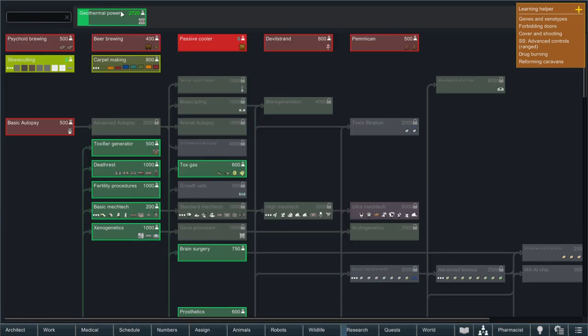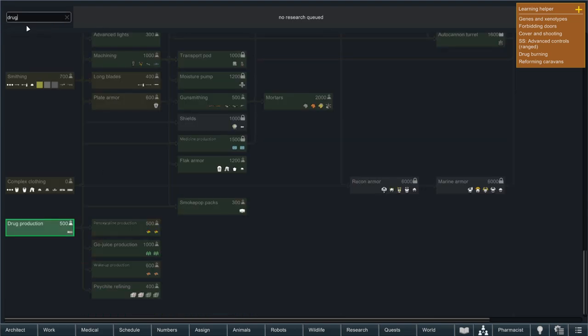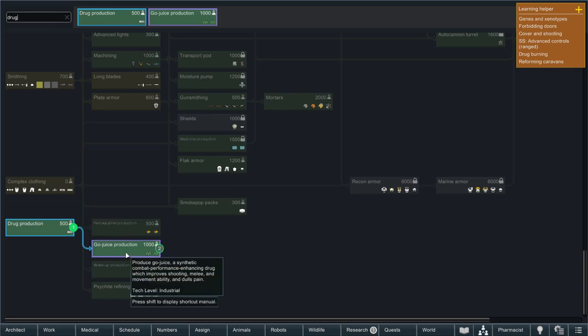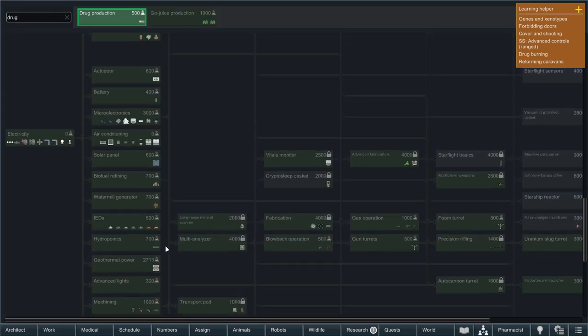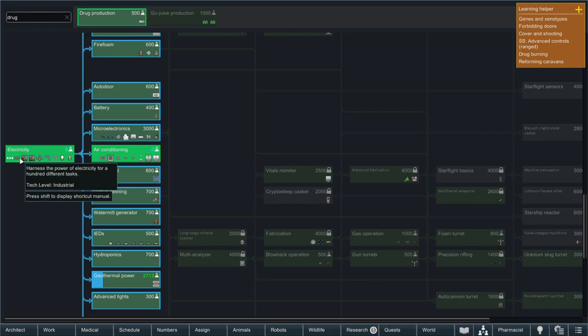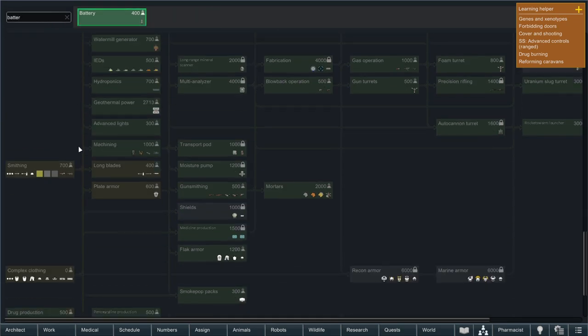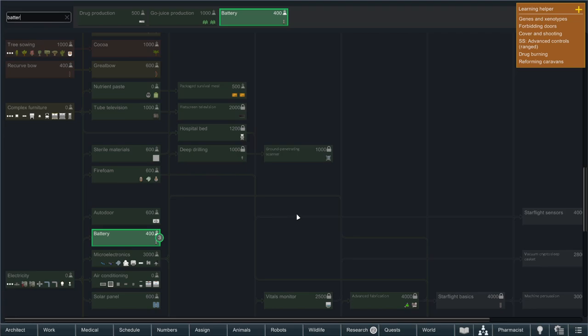Right now we're researching geothermal power. I might actually switch that out - let's go down to drug production and get gojuice production or wake-up. I think gojuice, we'll be fine. We'll start there and then batteries. We already have electricity so battery is right there in front of my eyes. Hold on, hold shift when you do that.